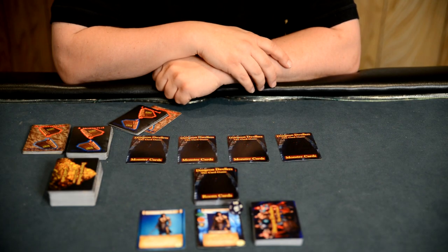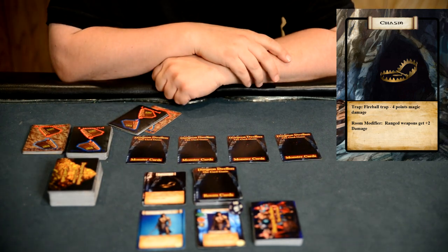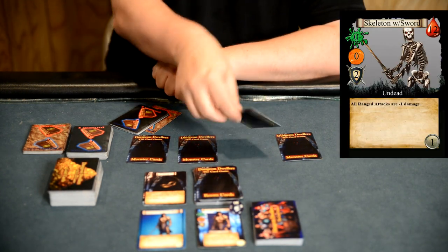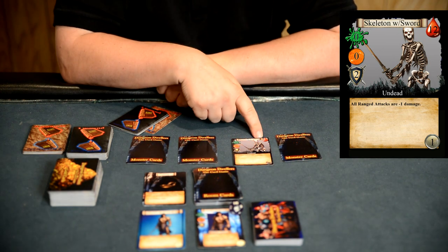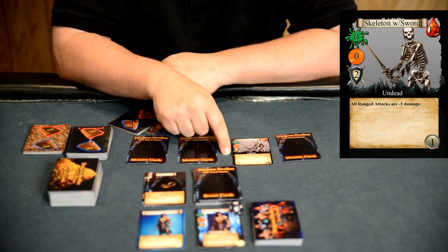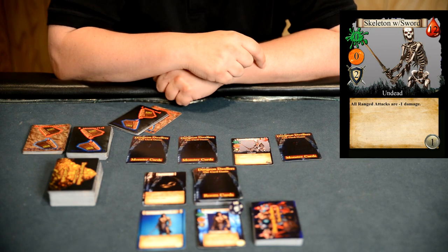To start the game, the player first turns over a room card. This card contains traps or possibly game modifiers. Next, they will select a monster card and turn that one over. On the monster card, up in the right-hand corner, we have the health of the monster or number of points it takes to kill. On the left side, we have the damage that the monster will do. And in the bottom is a text box that will contain modifiers for that monster.